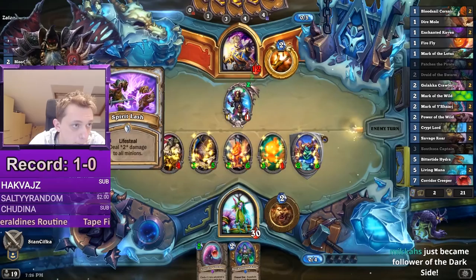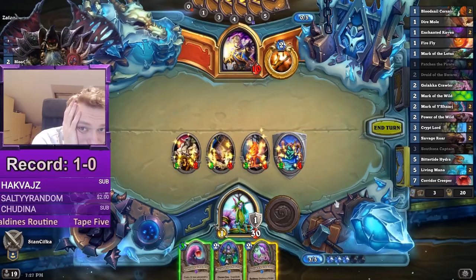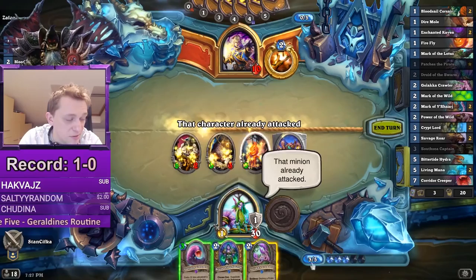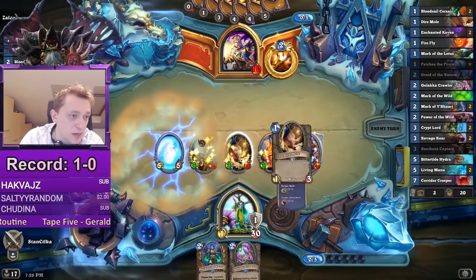Okay, Town of Spirit Lash. So now we have 13 face damage. The question is, can we beat the Dragonfire Potion? If he goes Dragonfire Potion, we can just develop everything. But if he doesn't have Dragonfire, do we always win if we don't develop anything? Maybe not — he could use Shadow Word Death, kill this guy, and then we have no lethal, and then he uses Psychic Scream. So I want to develop something.